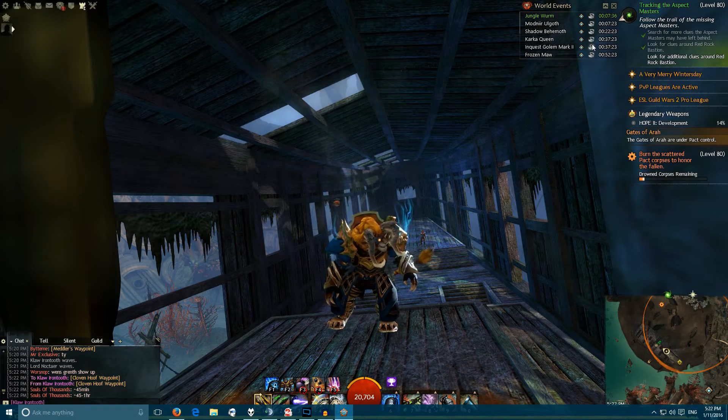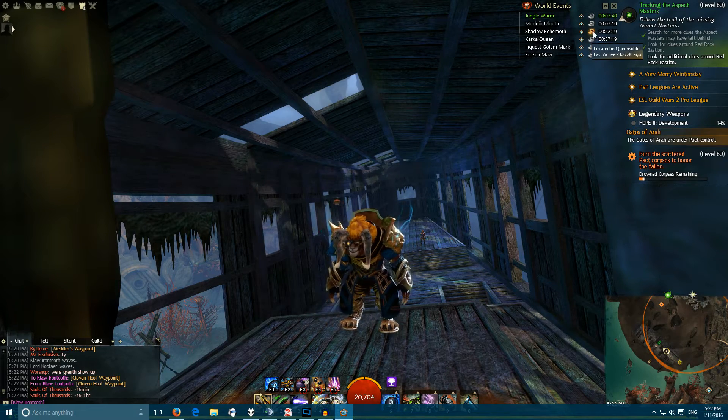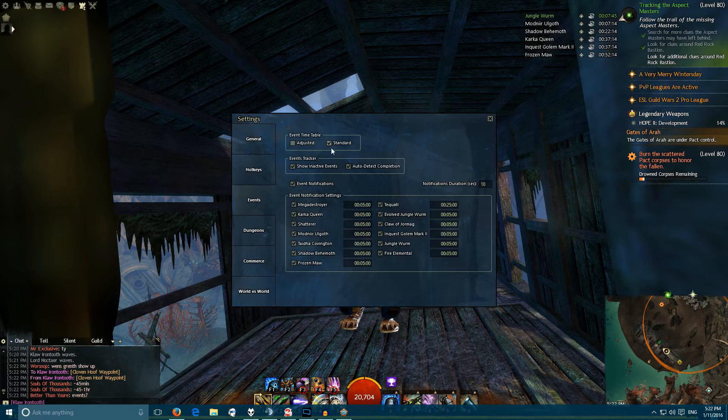And then this here is the completion tracker. So if you've completed an event, you can click on it. If you didn't actually get completion, you can uncheck it.